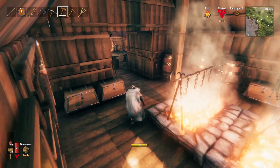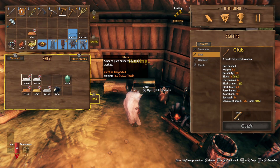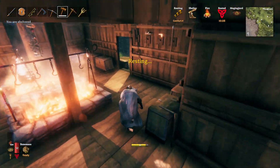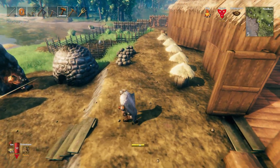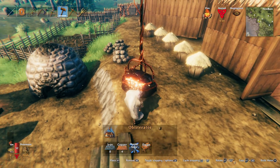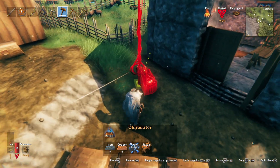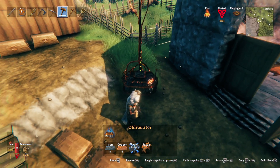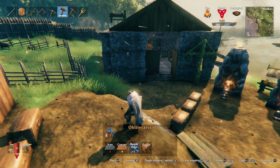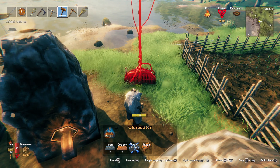The thunderstone is an item you have to buy from the merchant — the standard merchant in the black forest. You also need other materials: I believe it's eight iron, four copper, and one thunderstone. We also need the forge in order to place it down, so we might have to move the forge over here to build it. I'm just trying to find a good place for it. I don't really want to put it too close to any buildings because it does area damage and I don't want it damaging walls.